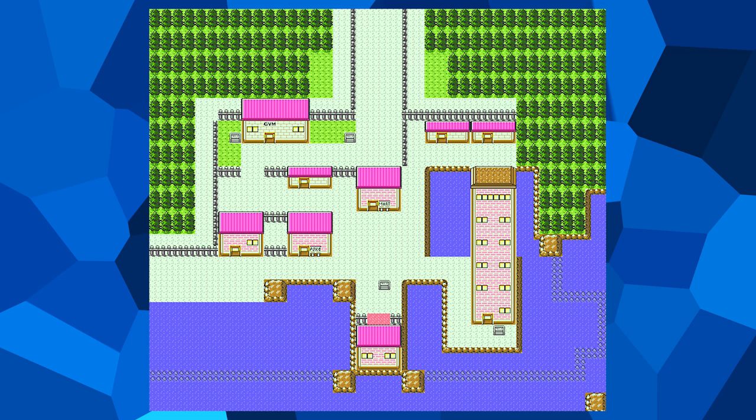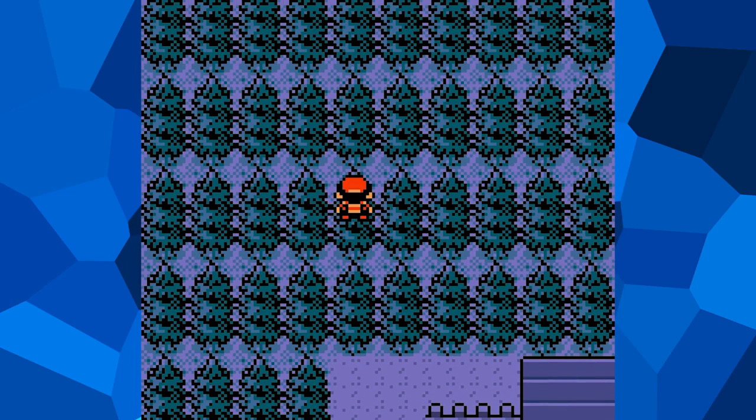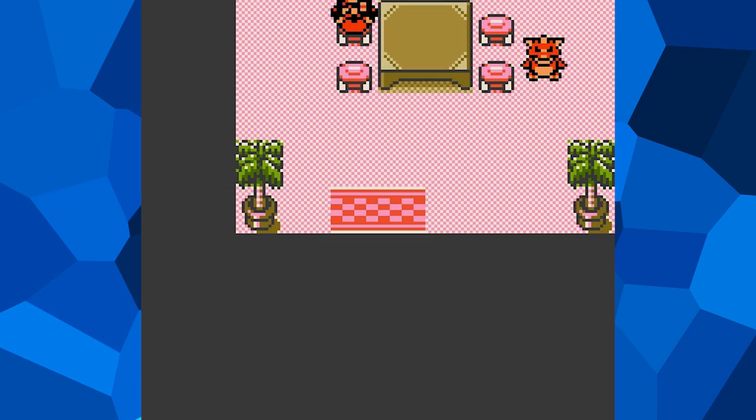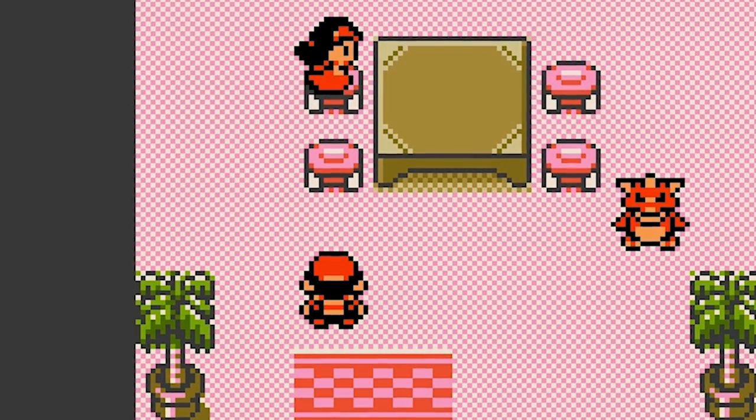Instead, they moved the warp tile to the very top left of the map. By using a cheat to walk through walls, we can reach said tile. However, the warp tile doesn't function properly in its current state, so simply walking on it causes nothing to happen. But with another cheat, we can change the properties of the tile into that of a hole, meaning that when we step on it, we'll fall right into it and into the woman's house. Just thought I'd drop by to say hello.